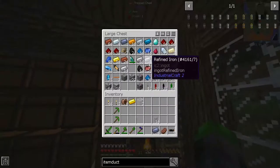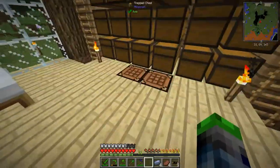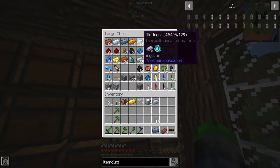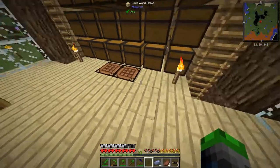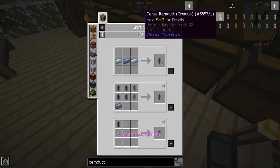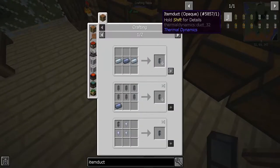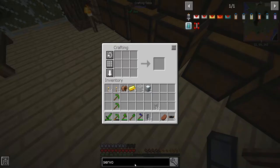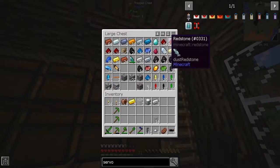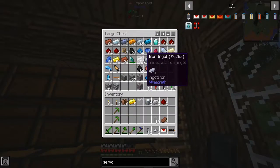We need a starting chest and an ending chest — that's 16 iron total. Let's grab two chests and set up a starting point and an ending point. Grab some tin and gold. Item duct recipe — oh, you need one lead and two tin. We could have made it earlier! Now we need to make a servo to pull items out — just a normal iron servo. Place the duct, grab two redstone, and we have everything we need. One more servo — yep, we're good.